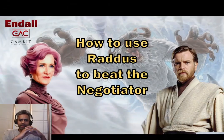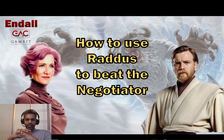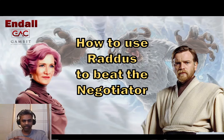Hey folks, I'll be all here and we're back with a special video today. This is a break from my usual GAC video — I'm making a video on ships, specifically the Raddus. I think the Raddus is a criminally underrated ship and I've been using it for the last couple of weeks to beat the Negotiator quite consistently in my arena climb, and I wanted to share that with you guys to see if you can also make use of this and maybe make this a more regular counter to the Negotiator.